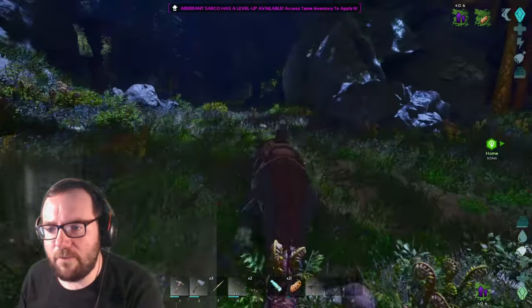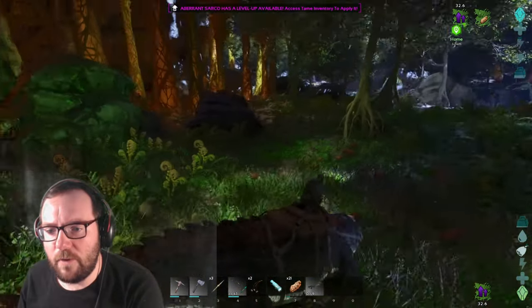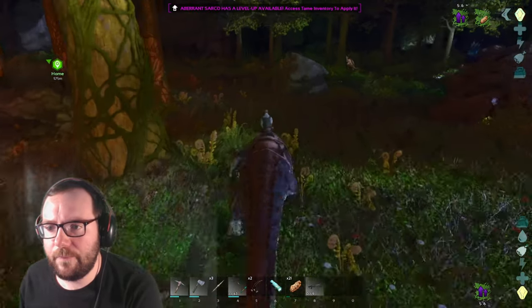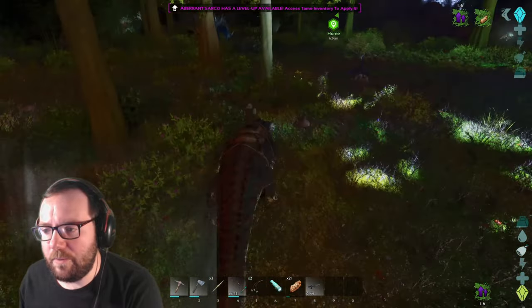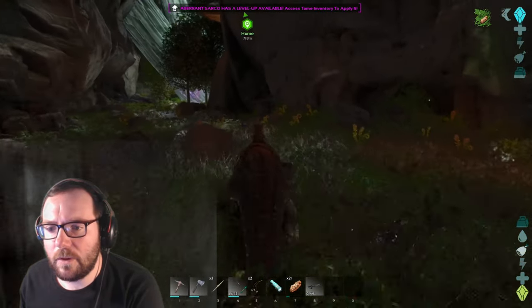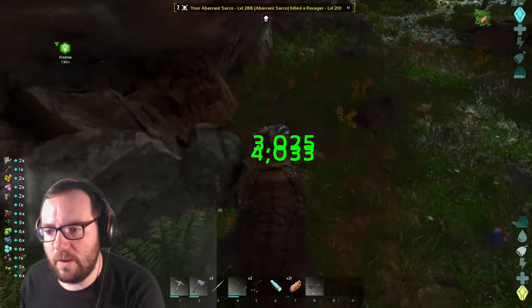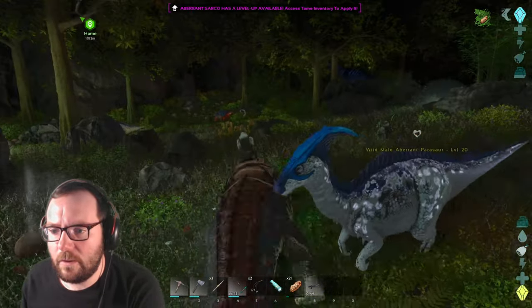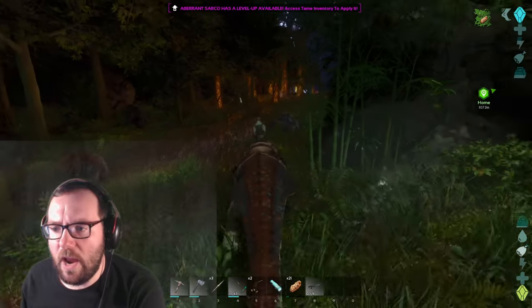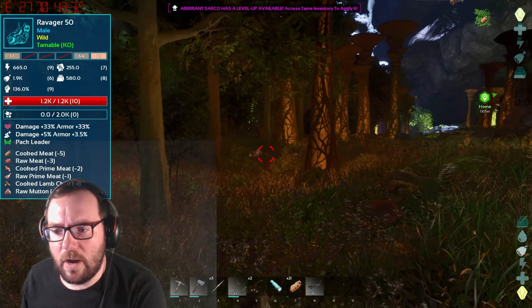Luckily, we're safe as long as we don't go into the blue area — we're safe from Nameless. I think if we follow this river, we'll eventually end in the blue area. Where are we on the map? I think we are heading towards the blue area. We don't really want to be there unless we have the bald dog with us. We will go there at some point, just not right now. Oh, we got a couple of Ravagers — no way they're both level 20. Yeah, they're both level 20.